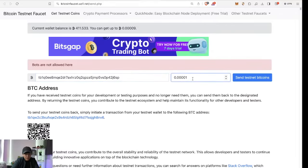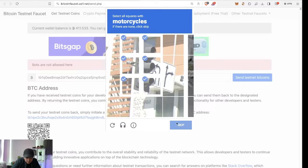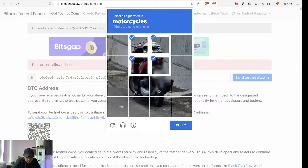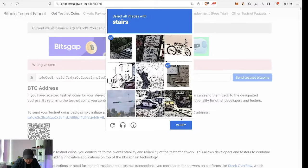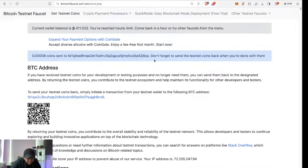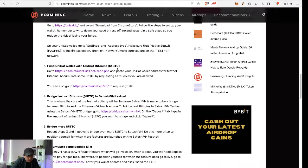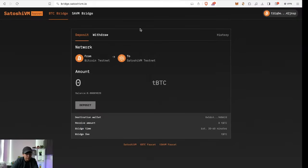Send testnet Bitcoin and complete the captcha — traffic lights, motorcycles, stairs. Once that's done, the testnet Bitcoin is sent. Then head over to the bridge testnet website by clicking the link — it'll take you directly there.